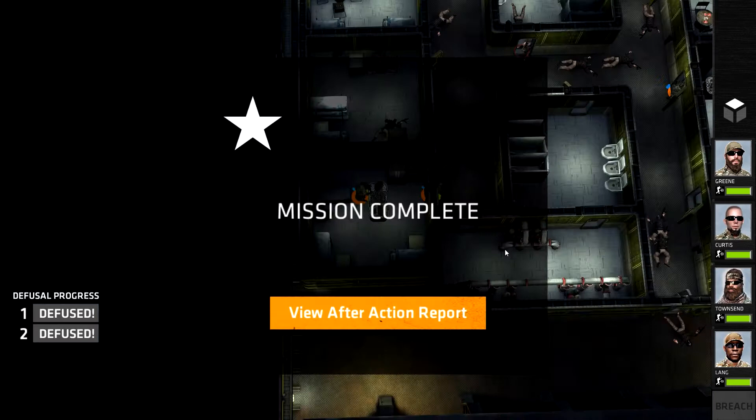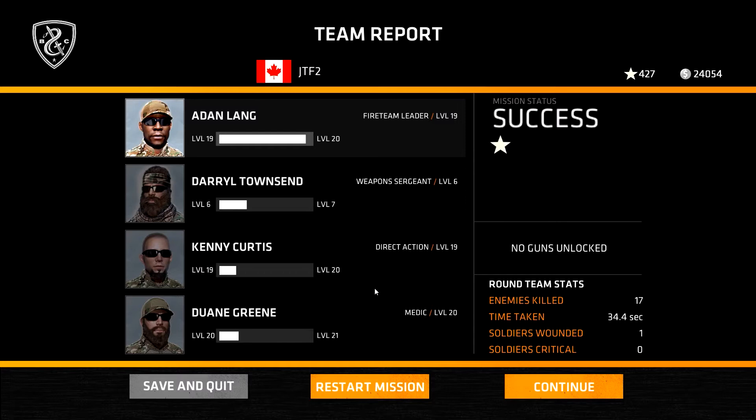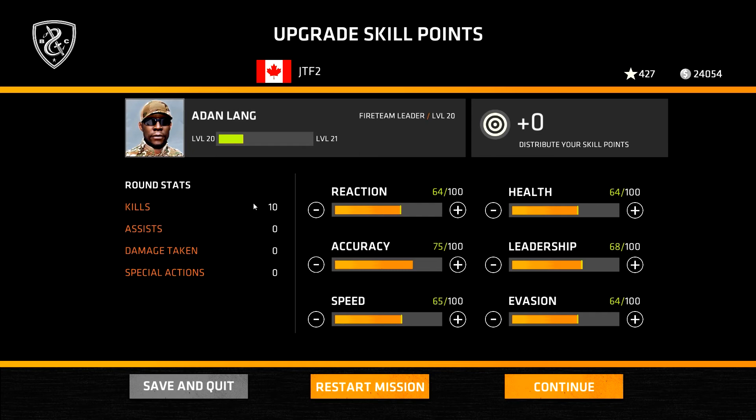That's quite interesting — a bit different from normal. They had quite a lot of attack points and places they could flank through like the bathrooms. Four stars! 17 enemies killed, 34.4 seconds, 5,660 XP, 2,000 dollars. Lang rated to level 20, Townsend is now level 7 — he's a weapon sergeant. Lang got 10 kills by himself, no assists, and took no damage — brilliant. Townsend got 2 kills, took 5 damage, but he was defusing a bomb as well — pretty good. Taking a break now, thank you very much for watching and I'll see you in the next video.